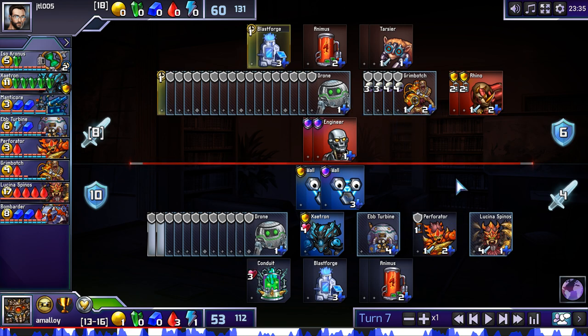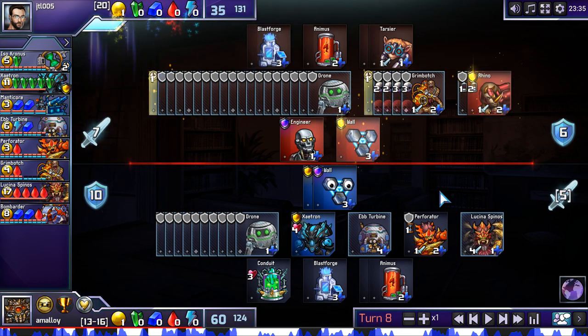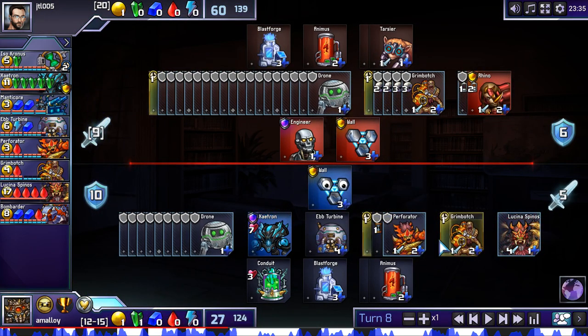The opponent's Grimbotches are sort of dying out, and Lucina is coming online. I actually bought another Perforator to speed up how fast I can get out of red and how much defense I have available, because I just don't have enough money to spend all this tech. This Grimbot maybe should have been a Tarsier. But you can see the chilling effect that Lucina had — my opponent's having to build more defense, sack Rhinos, and his Grimbotches are about to die off, so he needs to do something.